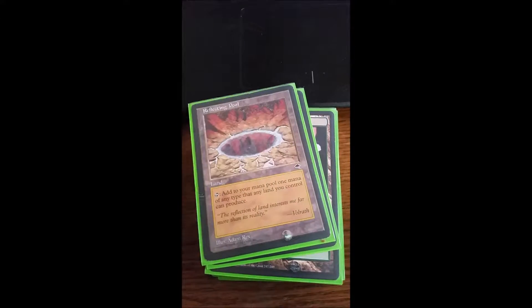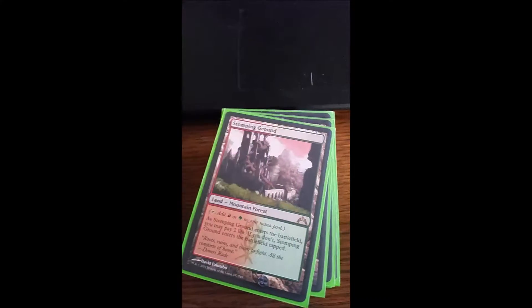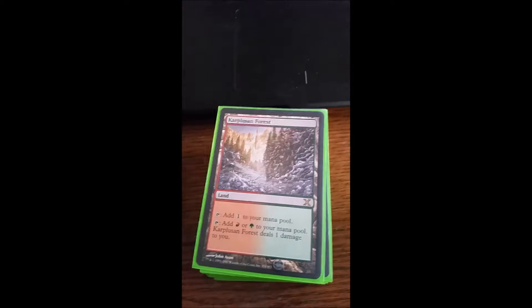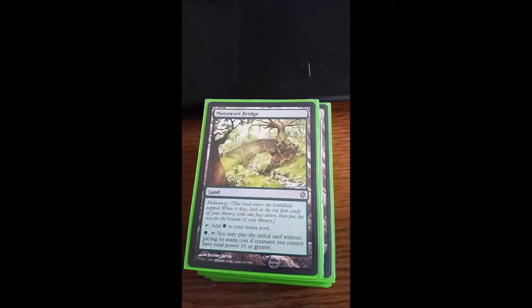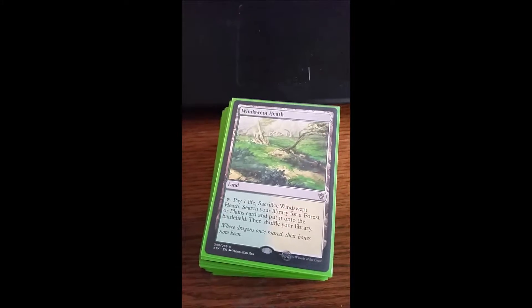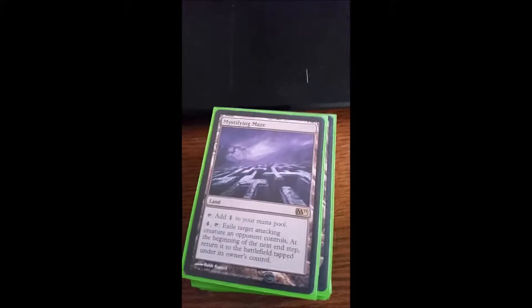We have Command Tower, Reflecting Pool, Firelit Thicket, Stomping Ground, Temple of Abandon, Carplucion Forest, Rootbound Crag, Moss Warbridge, Spinerock Knoll, Windswept Heath, and Mountain Valley.